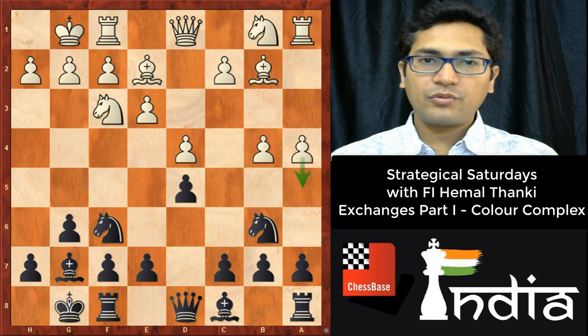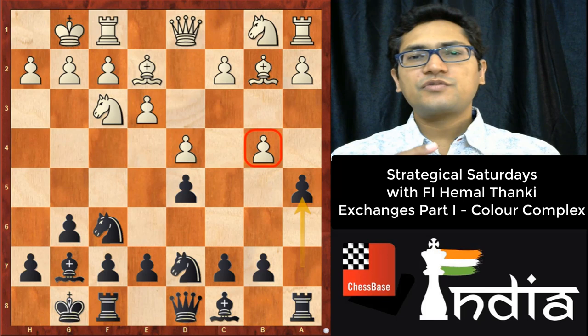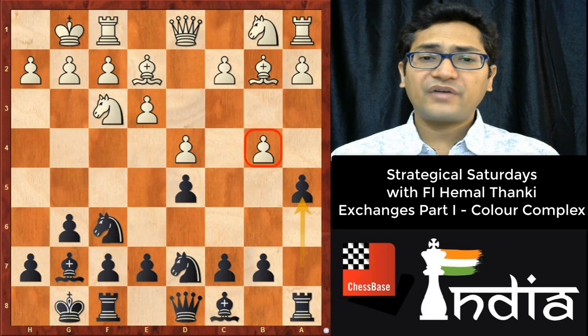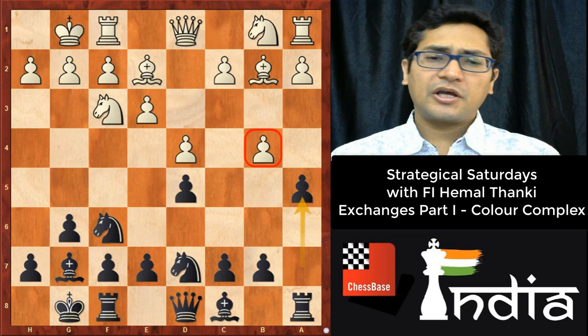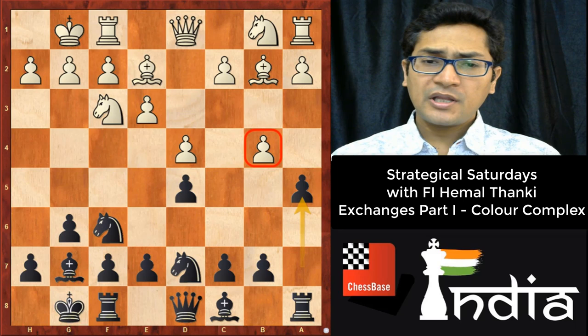If I play Nb6 then definitely white is going to play a4 and won't allow my knight to reach a4. So it is better to start with a5, because now white has to decide. My recommendation is to always pass the decision-making process to the opponent. After a5, it is white who has to decide: b5 or a3. b5 is not at all in my consideration because it creates more pawn islands in white's camp, so a5 is ideal here.